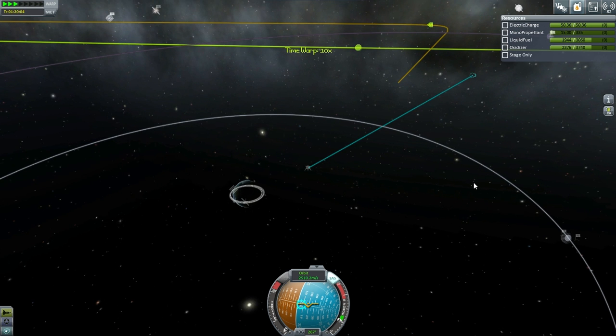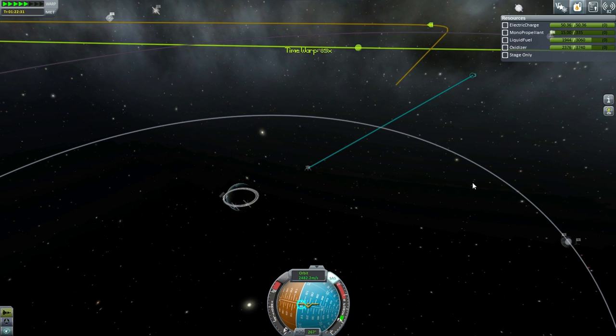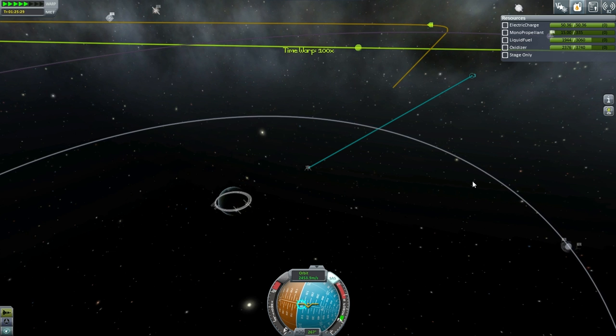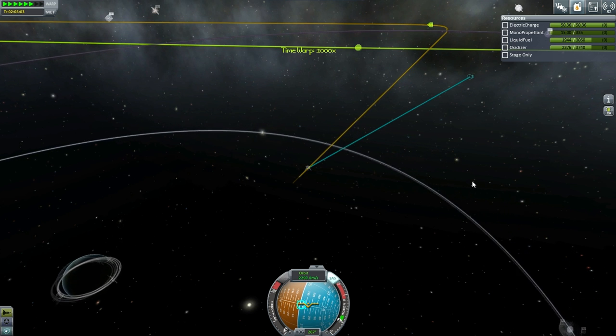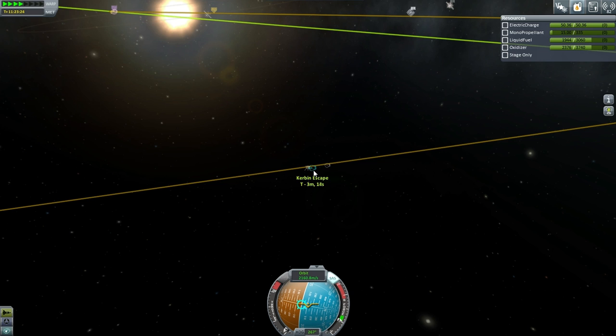We've also got a contract to build an Ilu Station — that's a particular challenge. We'll need a nice big launch for that, but I'll have to get the timing on that. Lots of stuff happening for version 1.0.